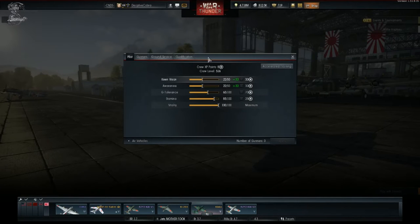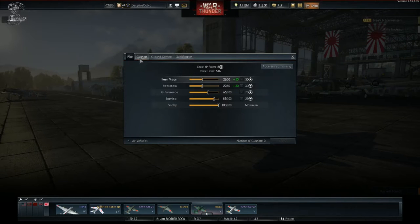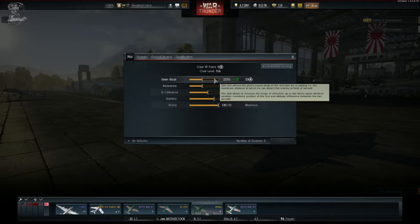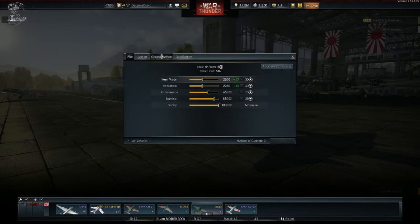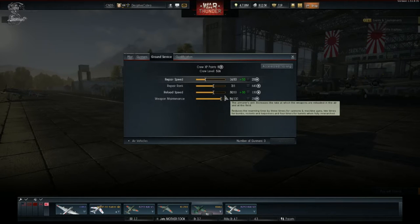Speaking of crew, what kind of crew skills are we looking for to keep this bad boy in the sky? You're looking for vitality for your pilot, G tolerance, and stamina. Not so much king vision and awareness, as this jet is meant to be a pack hunter — not a lone wolf. If you are lone wolfing in this jet, I suggest adding some extra points into king vision and awareness.